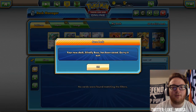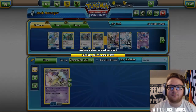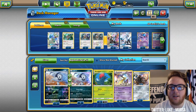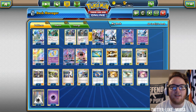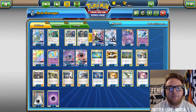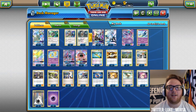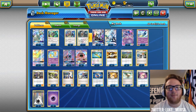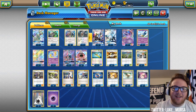Now we're going to go over to my Silvalli Box deck. This is what I'm calling Silvalli Box — it's basically just Silvalli and a few different attackers. It's focusing on damage spread, so it might just turn into Silvalli Spread. I also have Drampa in there, which doesn't really spread any damage, so that's a little different.